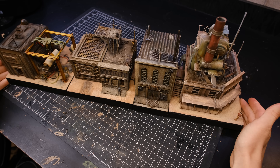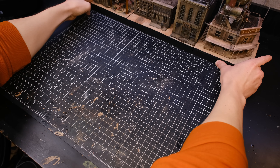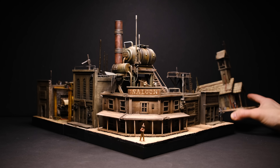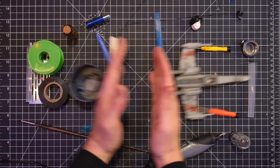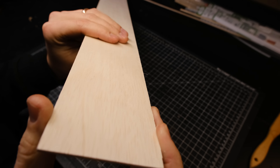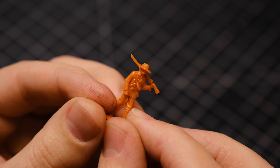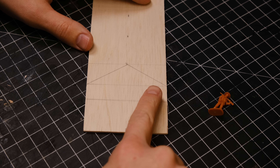Two weeks ago my plan was to build the fifth building for this wild western town, but I ended up making a steam engine instead. I still wanted to make that fifth building, so that is what I did this week. How's it going everyone, welcome back to Boilai Hobby Time. This week I decided to turn this little cowboy into a gunslinging monster hunting preacher, and of course I also had to build him a chapel that he could run his ministry out of.